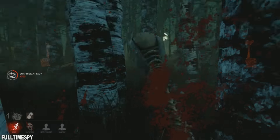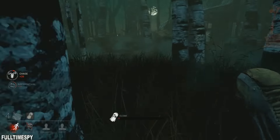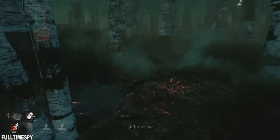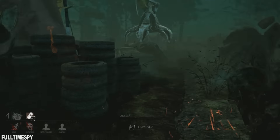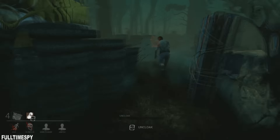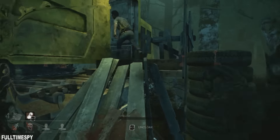First off, this type of killer can cloak, becoming almost completely invisible. You can do this by holding double mouse to baton. This will also give away your location by the sound of bells ringing. You can't attack, jump over obstacles, or destroy them while being cloaked. But on the other hand, survivors will not hear the heartbeat sound when you're close to them while being cloaked.